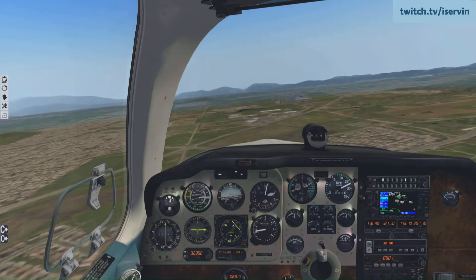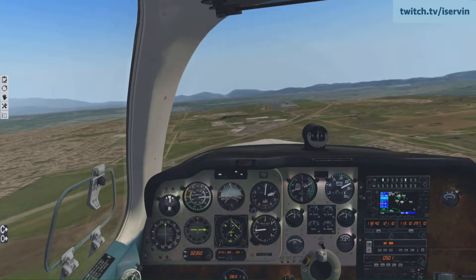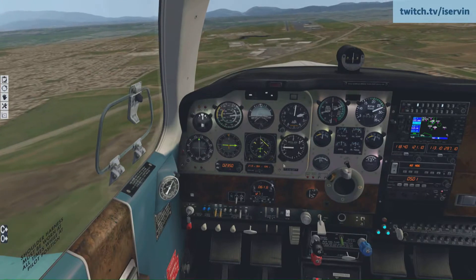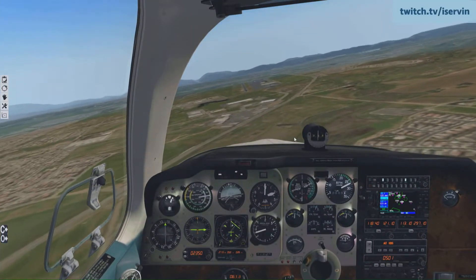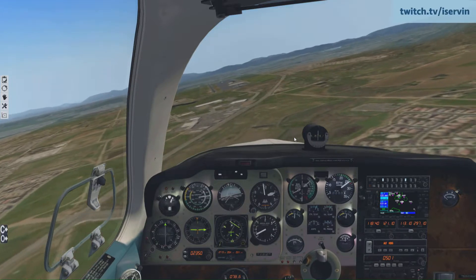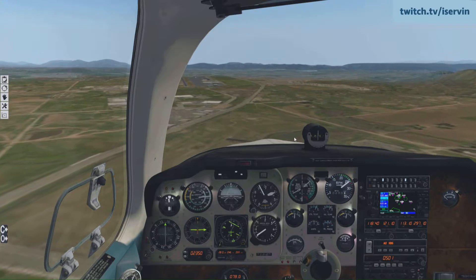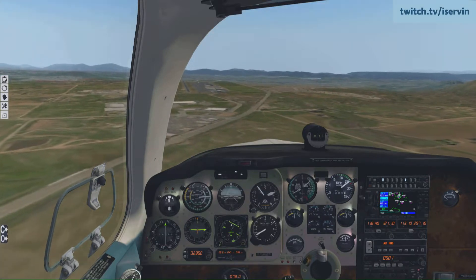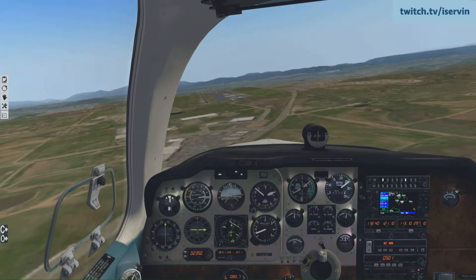Gently, gently, gently here. Now we'll go ahead and put our full flaps down. Check our landing lights — I forgot about that. And now we're off a little bit to the left. That's correct — we've got a pretty significant crosswind from the right here.